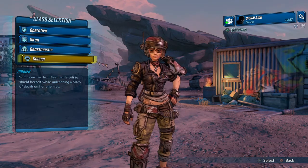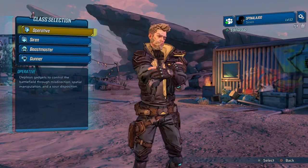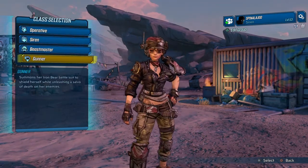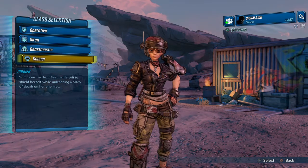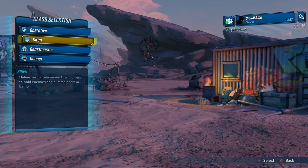The gunner is awesome and I want to be the gunner. But at the same time, right now the Siren and the Operative are overpowered. I like the gunner and I'm going to make one, but there's no way I'm going to choose her over Amara or Zane.